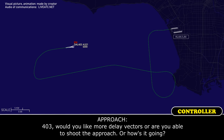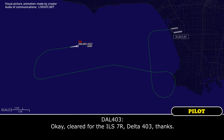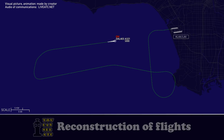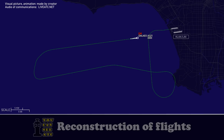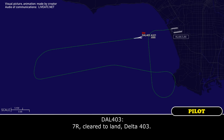Delta 403, would you like more delay vectors or are you able to shoot the approach? Delta 403, we're good now — we'll stay straight in for 7 right. Delta 403, roger, you're cleared ILS runway 7 right approach, 12 miles from the FAF. Okay, cleared ILS 7 right, Delta 403, thanks. Delta 403, speed at your discretion. Delta 403, good job with everything — contact LA Tower 120.95, good night. Tower 120.95, Delta 403, thanks for your help. Tower, Delta 403, emergency aircraft, runway 7 right. Delta 403, LA Tower, wind 080 at 3, runway 7 right, cleared to land. 7 right, cleared to land, Delta 403.